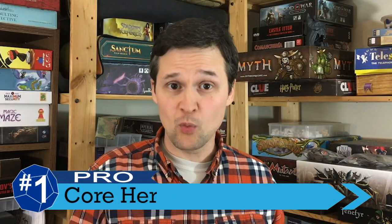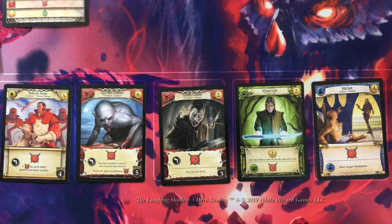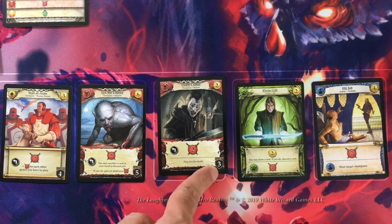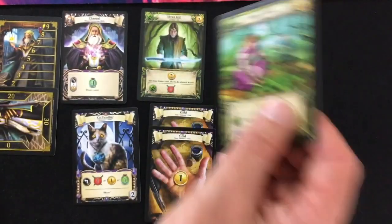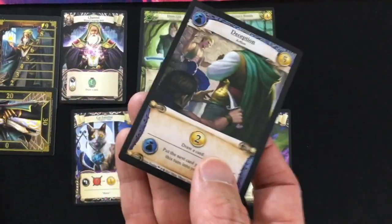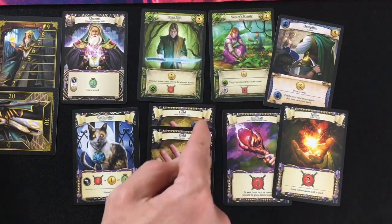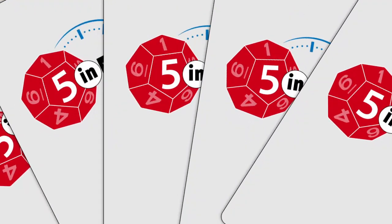We're ending with one more pro at number one — the core mechanics of Hero Realms itself, though it might lean mix for some. I like deck builders, and it's fun to upgrade your deck, get new powers, new combos, and do more cool effects. Hero Realms does this better than a lot of Ascension-style deck builders where you always draw from one big deck, because the color combo system — where having one card of a color gives the same color an extra bonus — is so powerful that it breaks the paradigm of always buying the most expensive card and makes it fun to hunt for exactly the colors you want.